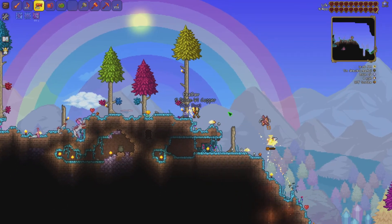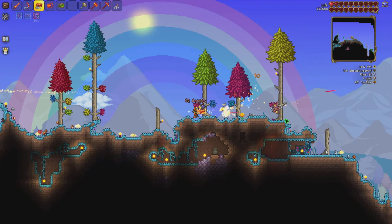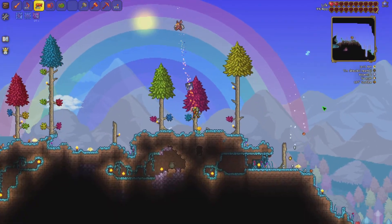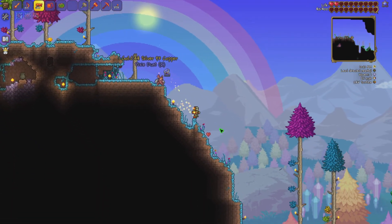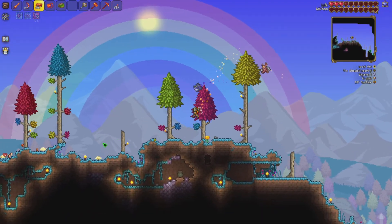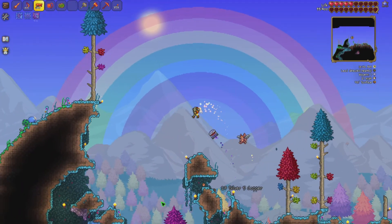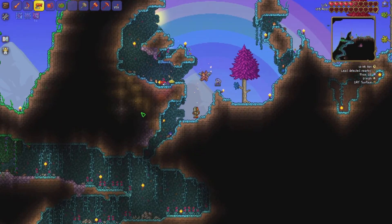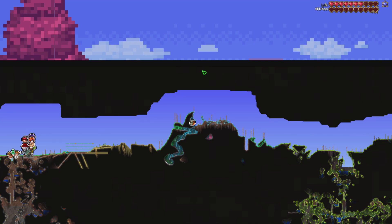Oh my god, I'm on two health. Come on, I can win this — I only need to hit it like two or three more times without it hitting me. There you go, sweet. I think I need to do about five of those fights. It's not a hard fight, it's a really easy fight, but not when I've got that many pixies and unicorns on me as well. Why the heck did a wyvern spawn? I'm nowhere near that height — oh my god, I am, this is a really high hill.